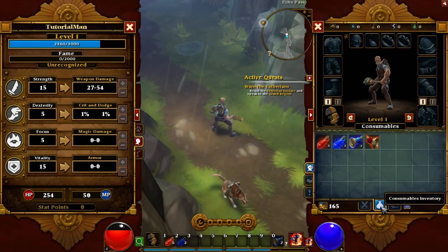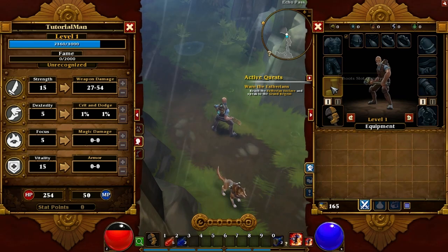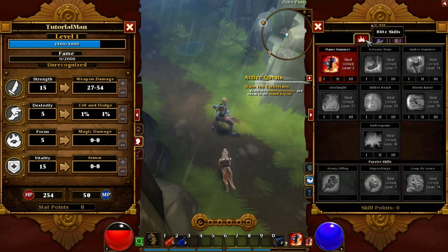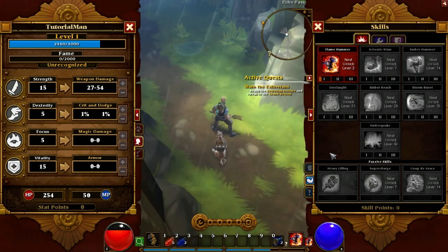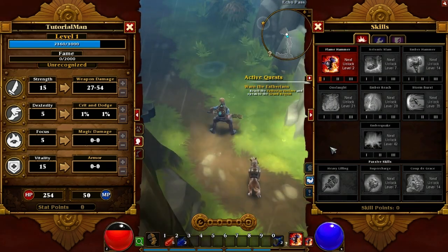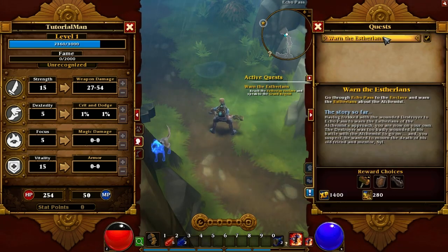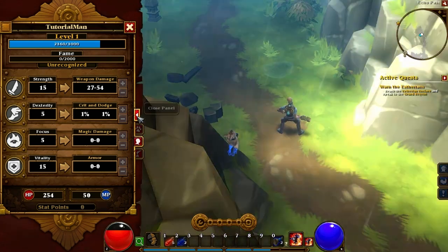Here is your inventory slot — spells, consumables, and equipment, which you equip via right clicking. Skills: this is where your skill trees are. As you can see for the engineer you have Blitz, Construction, and Gears, each giving you a slightly different way of playing the game — I'll get more into that with my class spotlight. And here is your questing tab — fairly self-explanatory, it shows you what your quest is, what you have to do, and what your reward choices are.